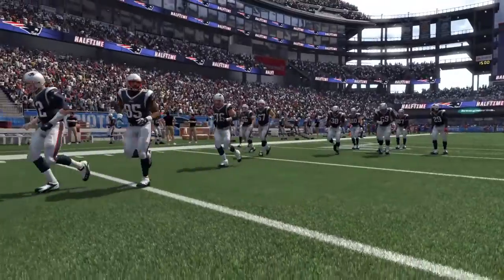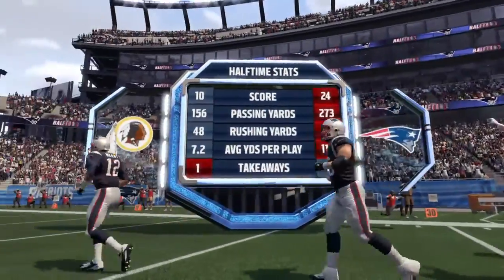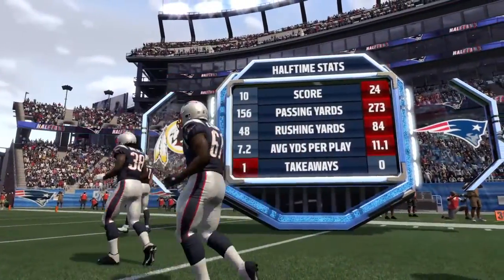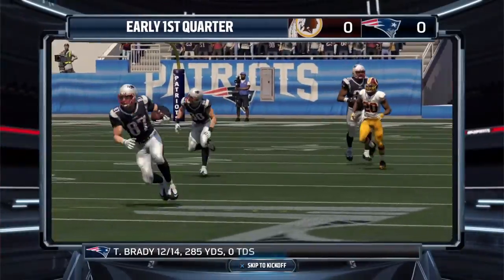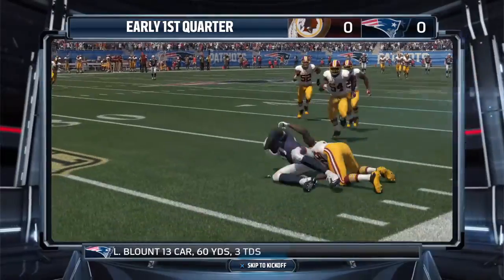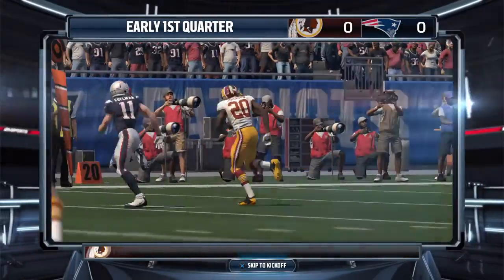The Patriots played well en route to a victory last week, and today it's been more of the same. The Redskins will have to figure out a way to make a comeback in the second half. So let's take a look at the highlights from the first half. Patriots have possession early in the first — a catch is made after a quick pass, and the pass and catch will end up going for 46 yards. There will later be a pick to end the drive.